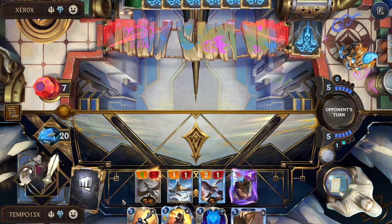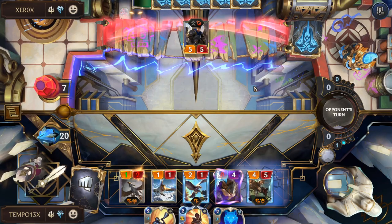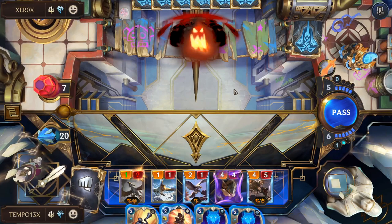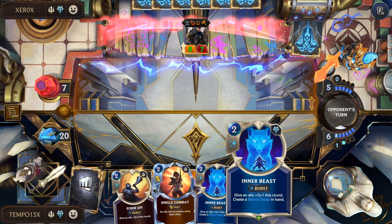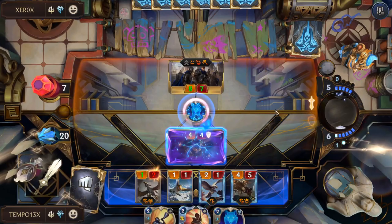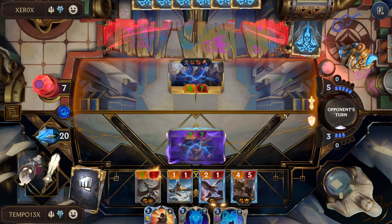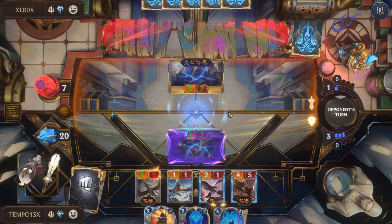They play Garen and weapon him up to seven health. We consider Inner Beast plus Form Up as a response. We have lots of ways to make this go our way — Inner Beast, Form Up, Single Combat — but they hit us with Three Sisters Flash Freeze, killing our Blocking Badgerbear. We Stance Swap to give Regen to Broadwing, then open attack and threaten lethal.